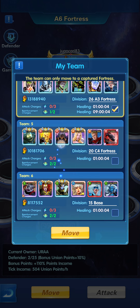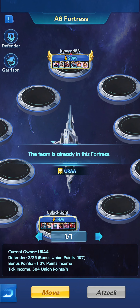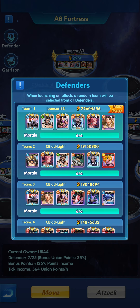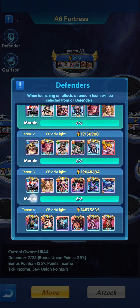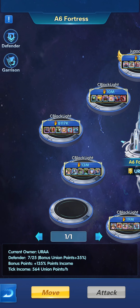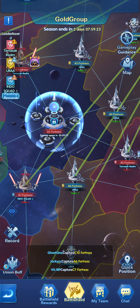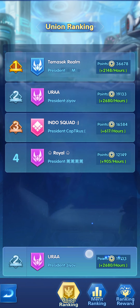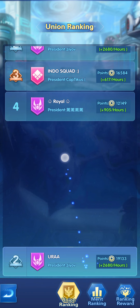I'll select all five of my different teams, click move, and they're now populating the fortress. Looking at the defenders, you can see the morale is six out of six — all good. You can also see the points bonus: plus 35, and then there's a bonus for capturing it for the first time, and the income goes from 10 to 60. The more teams you reinforce in an A fortress, the more points you gain, which increases the union ranking faster.